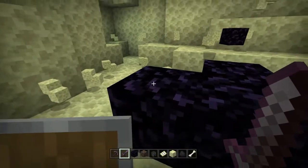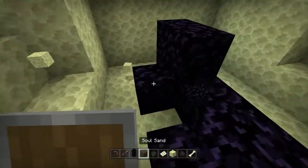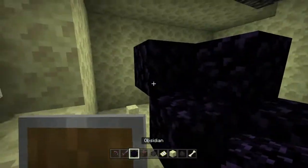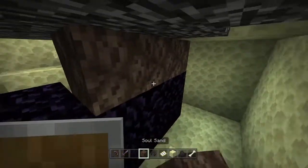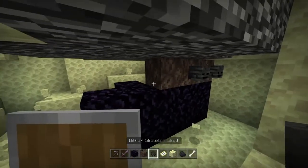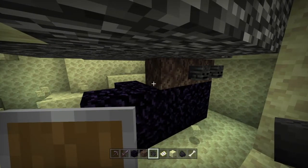You can see your nether star is right there. If you want to do this again and again, just simply replace the blocks that he broke, then slap on your wither heads and soul sand once again. Works perfectly fine.